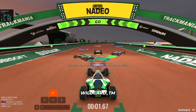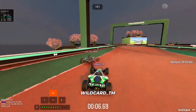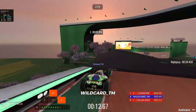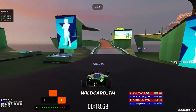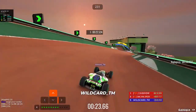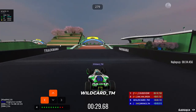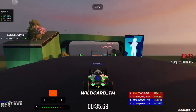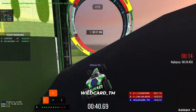Quite an interesting map lineup. We'll start on map number 12, which was a pick by Netherlands. Map number 12 is a full grass, full speed map with a little interesting trick at the end where you can gain just a tiny bit of time by jumping to the side and basically dragging your car into the finish with the reactor boost, which is something very difficult and I don't think players will do it.